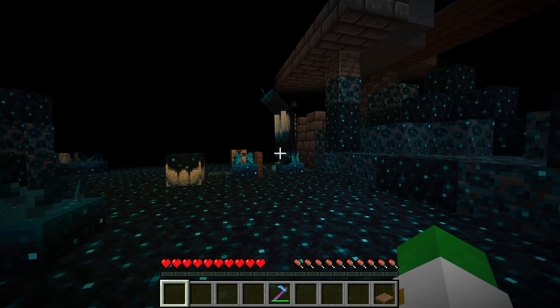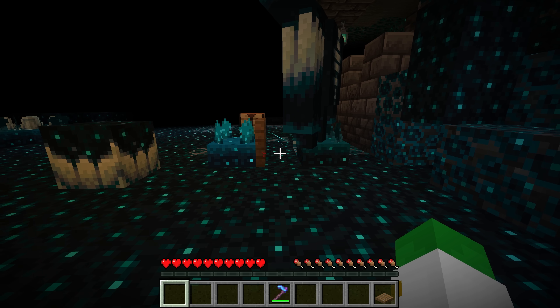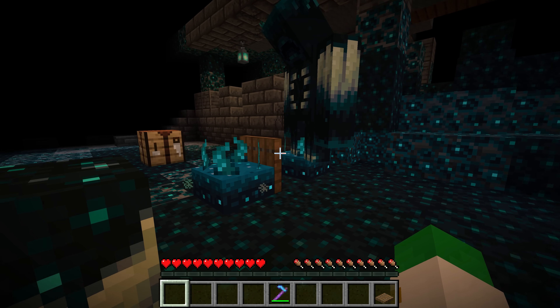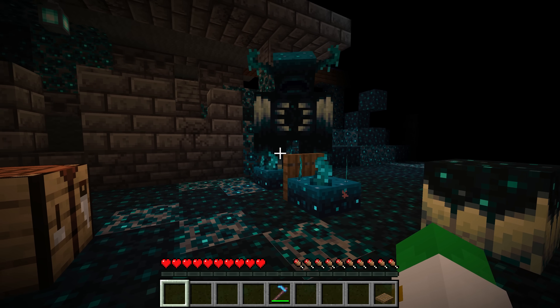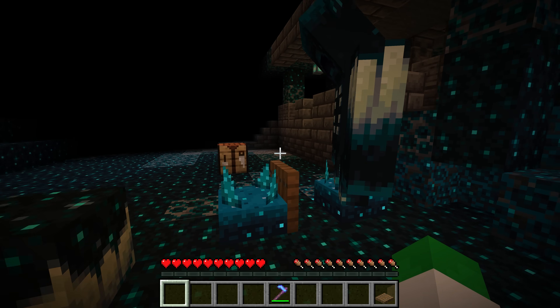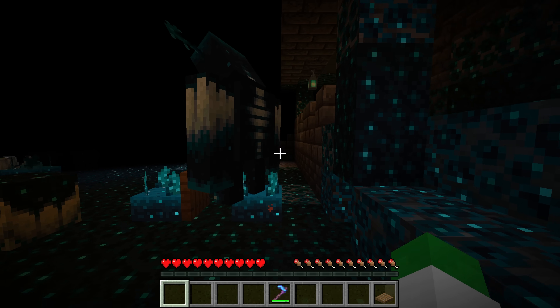You can see the warden's curiosity is completely occupied by these two skulk sensors with the trapdoor in between. Basically they form a clock that will permanently turn on and off this trapdoor, sending a signal every single time. I am still shifting to be safe, but sometimes it's even so distracted you can walk up right next to it without it going after you. It's kind of funny having a completely peaceful warden in survival.